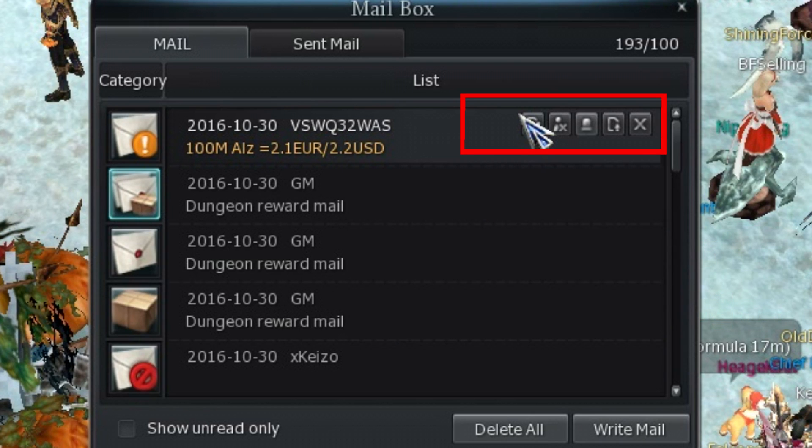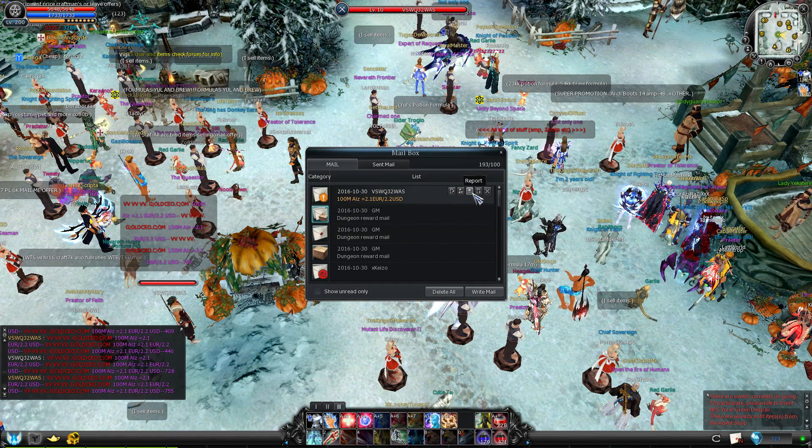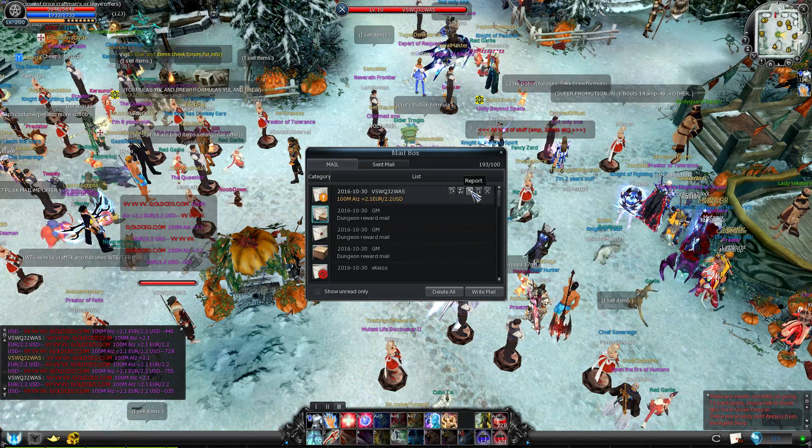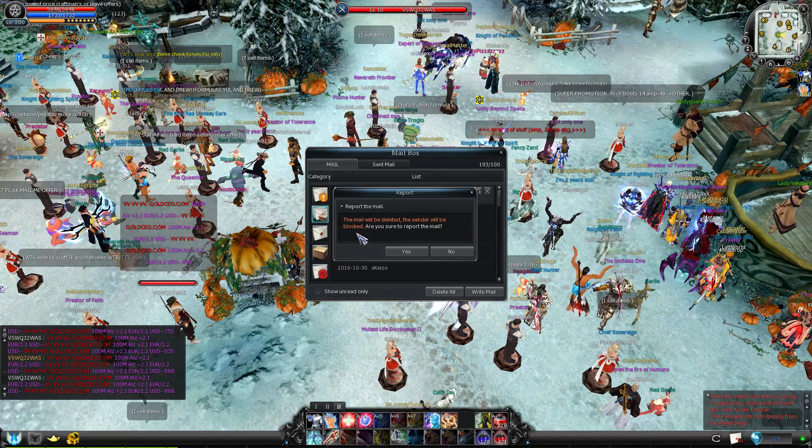Now, you have several of those tiny buttons where my cursor is at the moment. Look for the one that says 'Report'. If you click that, it also explains what it does: it blocks the target so it won't be able to send you any more mails, and you won't see its messages in the chat window either.